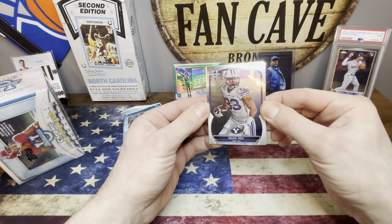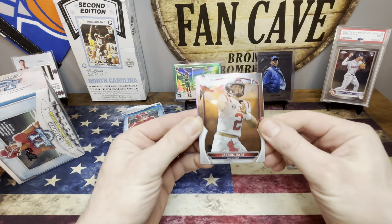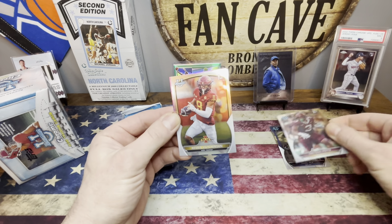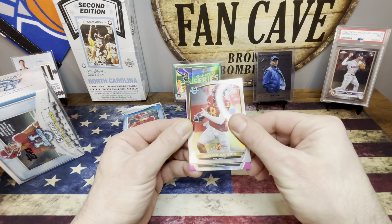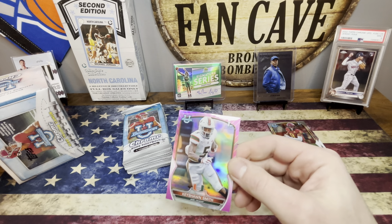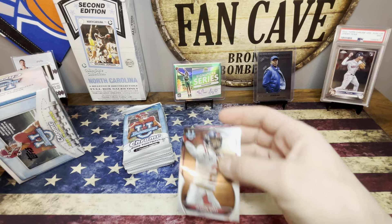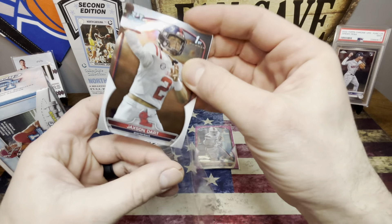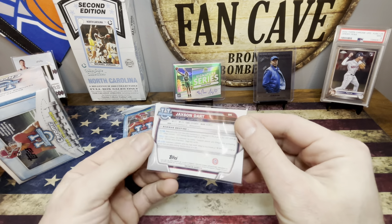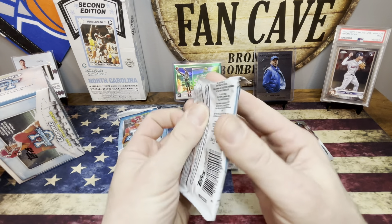First pack: Isaac Rex, Jackson Dart — that's a nice one. Tracing pots, we got a pink on the back. It's a wide receiver, Keshawn Smith. I'll throw that in a little sleeve. A little Miami boy. I'll throw Jackson in a sleeve as well because I'm actually prospecting him a little bit myself. I have a feeling right now his cards are pretty decently priced, but I don't think it's gonna last for very much longer.